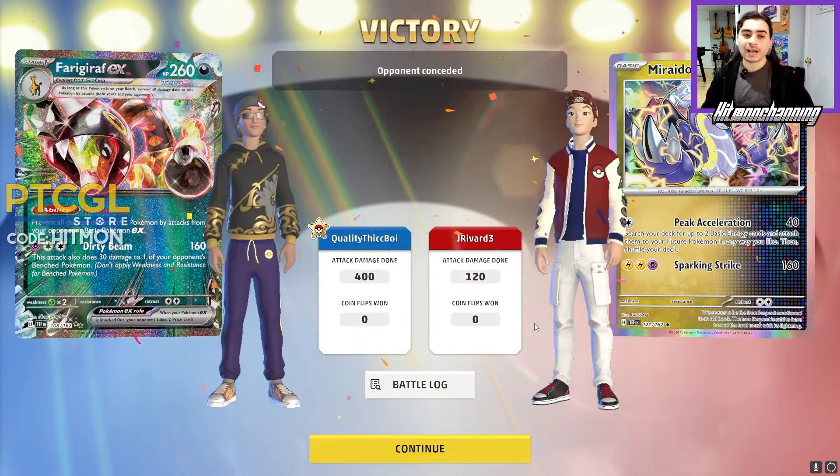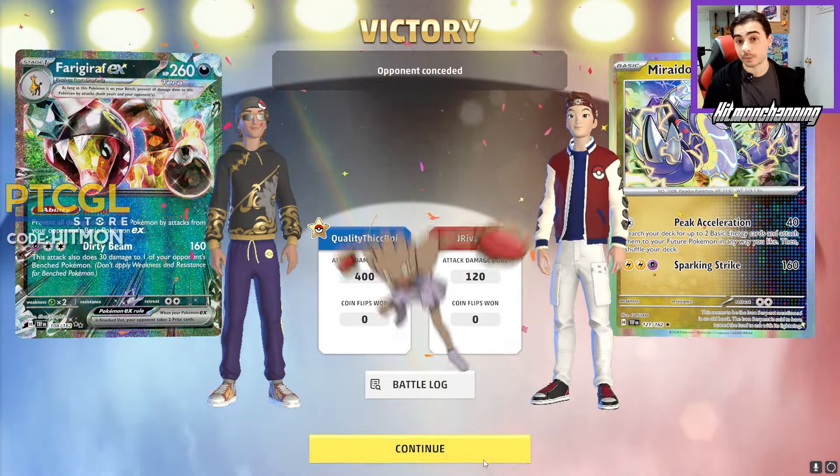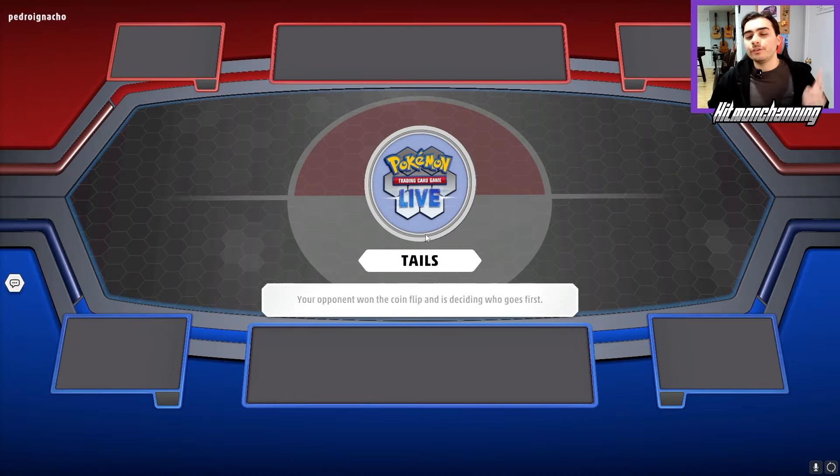Ferrigarath again, beating the big basics of Future Box. Our opponent has called the flip — it was Tails, and Tails did not fail, so they won the flip. It comes down to whether they want us to go first or second.